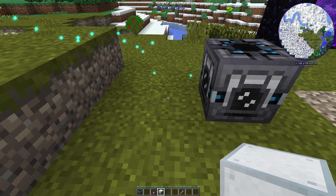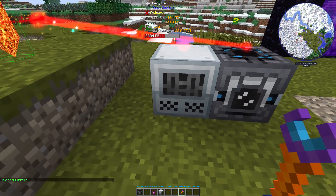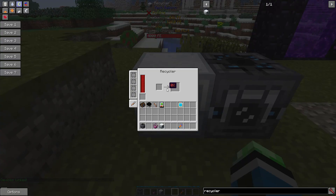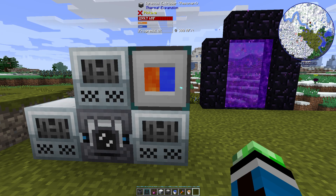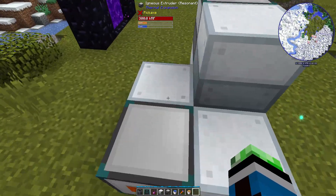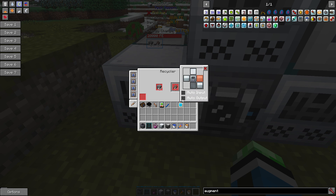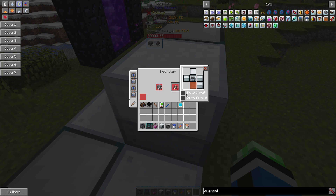And then, the pièce de résistance — if you want scrap, you're going to need recyclers. Recyclers do take power and they will take any item and void it, and they'll have a chance of turning it into scrap. Give me a second while I set up some recyclers. Alrighty guys, recyclers have been set up. One of the most efficient ways to do this is to have a max tier igneous extruder pumping cobblestone into the recyclers. The cobblestone will back up into these when they're full, and then you can have all the scrap being pushed into the Matter Fabricator. Now I just need to hit auto output on these and then everything will be pumped into the Matter Fabricator and it'll work perfectly.